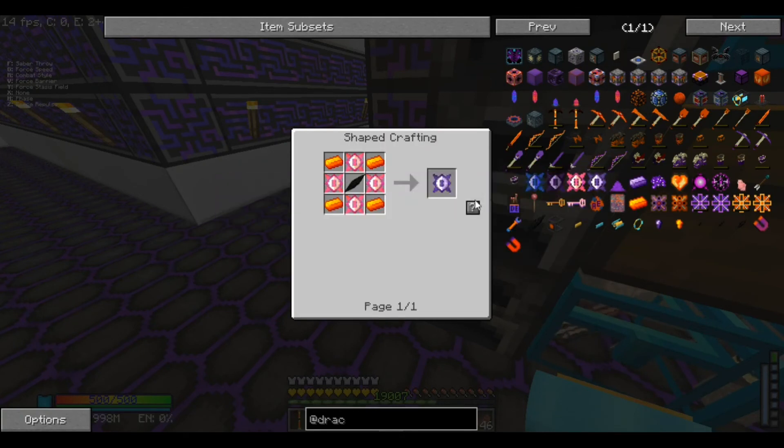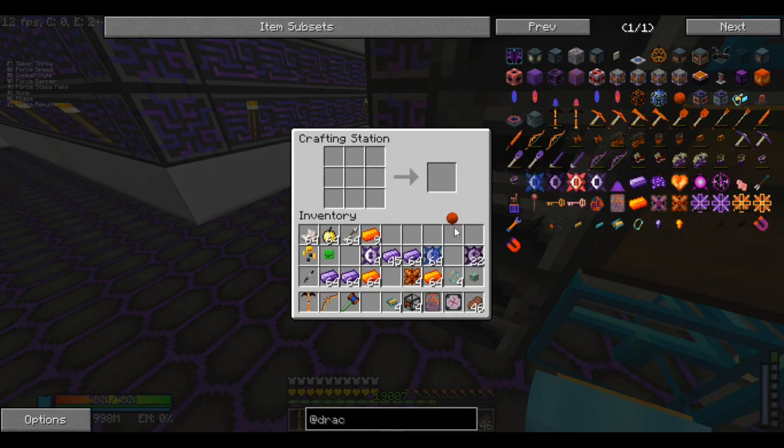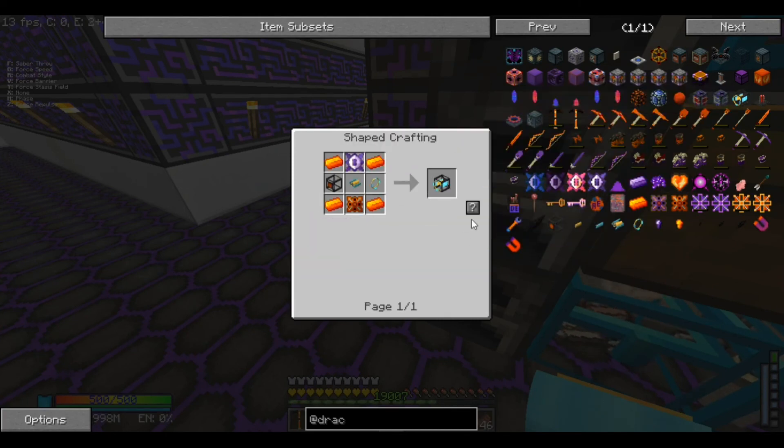That should be all we need - the last chaotic core. And then we should also be able to go ahead and craft it - we got the reactor core! Remember, can't do anything with it in my inventory right now, so we should be good.